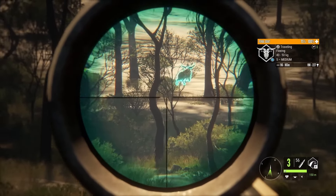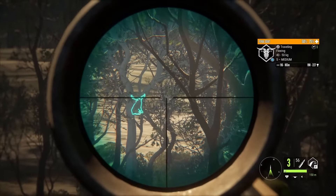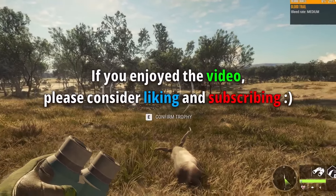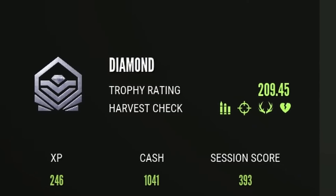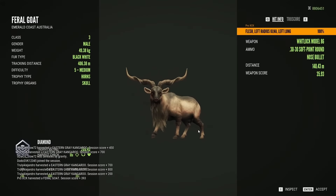That should be enough to take him down. 50 to 75 — it was actually a good shot. You know, the feral goats are just as troll-happy as the kangaroos, so I honestly don't expect it to make it. And he's a diamond — 209.45! No way, our first diamond feral goat on Emerald Coast. I don't recall the last time I got a level 5 feral goat that wasn't a troll, so this is a very special trophy.